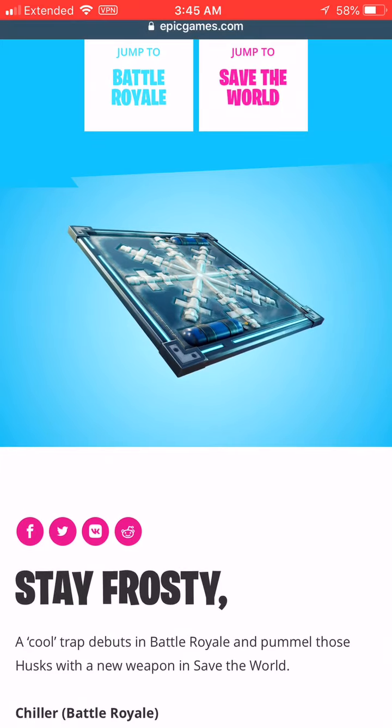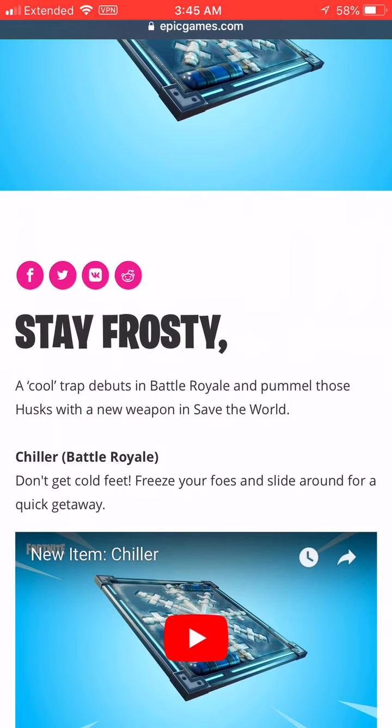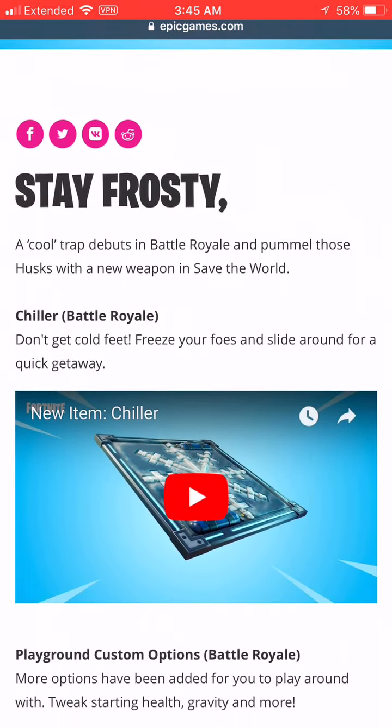Stay frosty — a cool trap debuts in Battle Royale. Pummel husks with a new weapon in Save the World. Chiller: don't get cold feet — freeze your foes and slide around for a quick getaway.